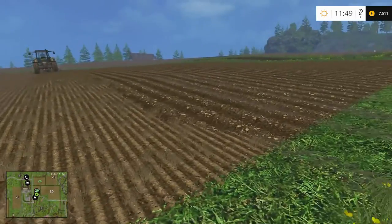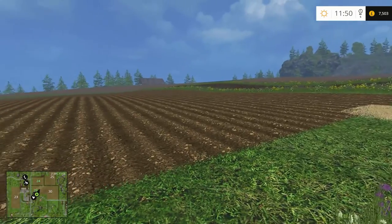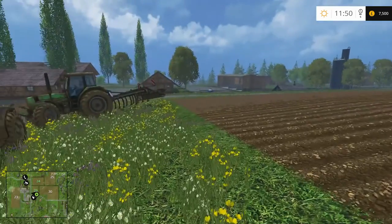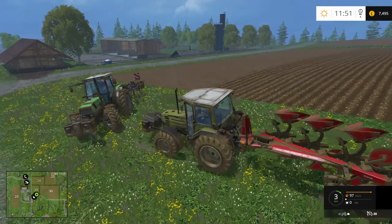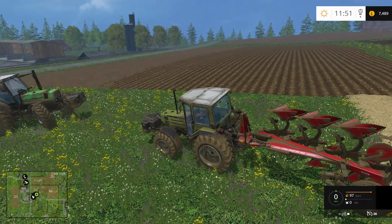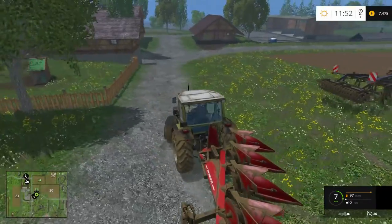We're going to let him finish up so he can cultivate the plowed area as well. When we plant on here, we'll take a combine and take it down that edge first and see what yield we get with plowing and cultivating. Then we'll come down the other side and take a comparison on how much yield we get without plowing, to see if plowing is required in the game. That's just a little experiment we can do.